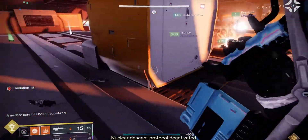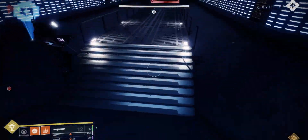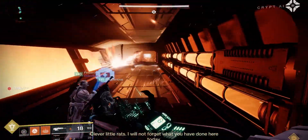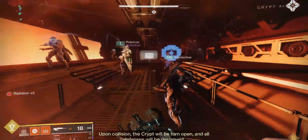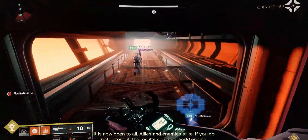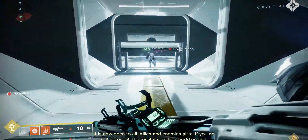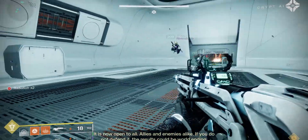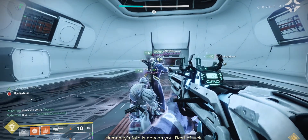Nuclear descent protocol deactivated. Orbital collision remains imminent. Clever little rats — I will not forget what you have done here today. Upon collision, the crypt will be torn open and all defenses will be destroyed. It is now open to all — allies and enemies alike. If you do not defend it, the results could be world-ending. Humanity's fate is now on you. Best of luck.